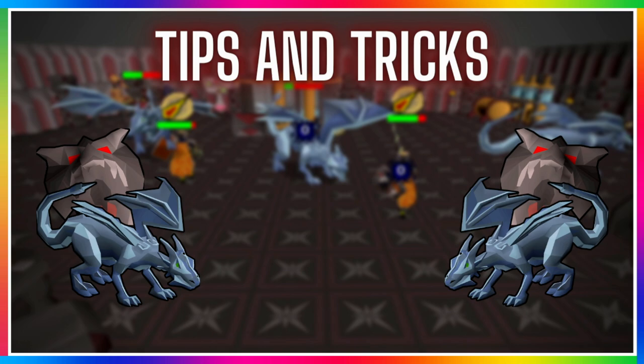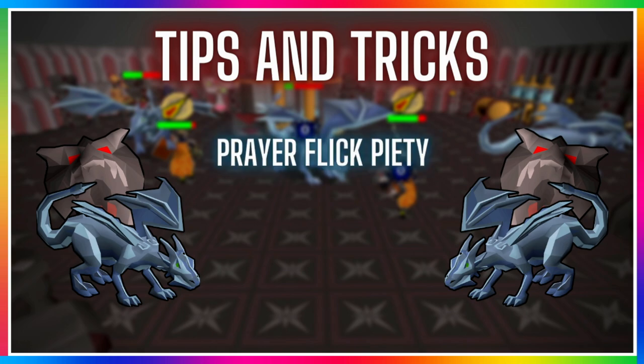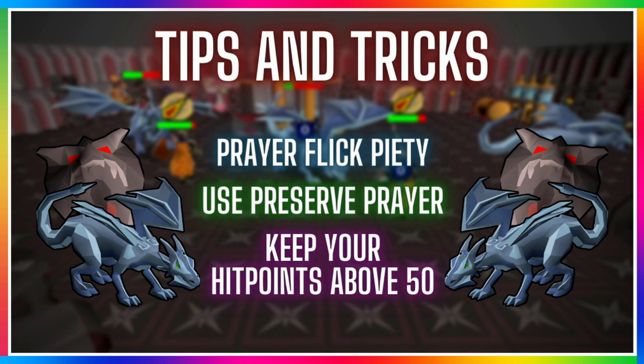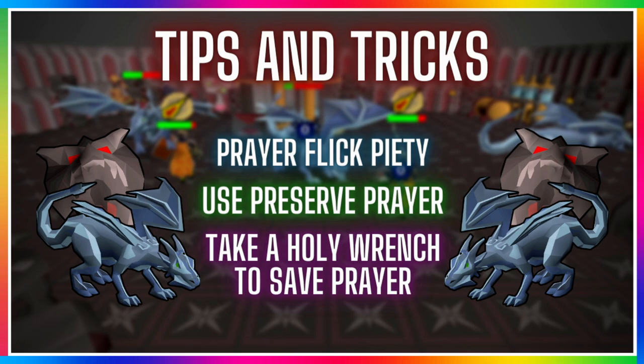There are some tips and tricks for this method. First, prayer flick piety — this is a great way to preserve your prayer as it drains really fast if kept on. Next, keep preserve prayer on at all times, though this only works if you're not using divine potions, as your stats will last a lot longer with it active. Keep your hit points above 50 at all times since rune dragons can hit up to 38 and can combo you with special and melee attacks. Lastly, take a holy wrench in your inventory to potentially save a dose of prayer or super restore potion.